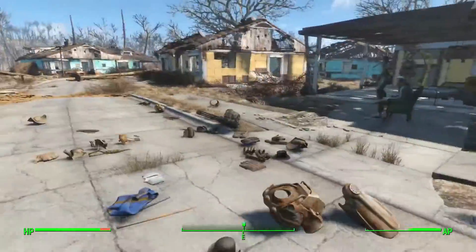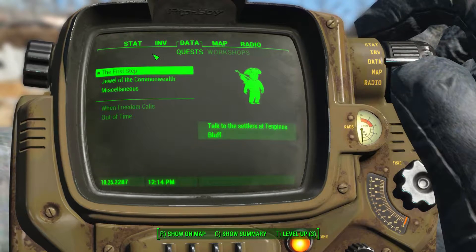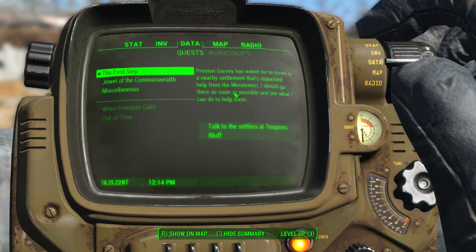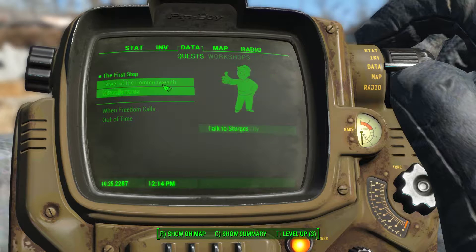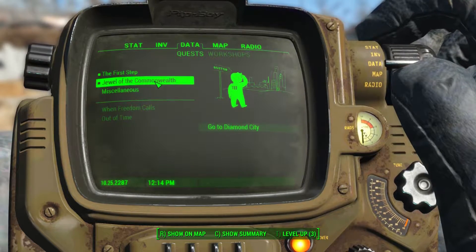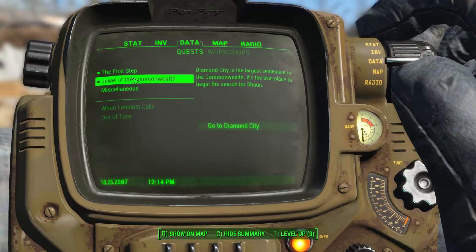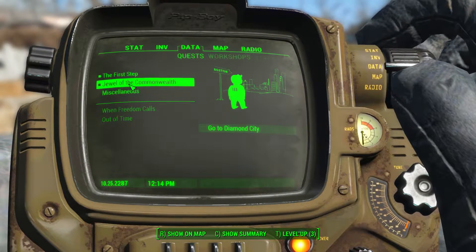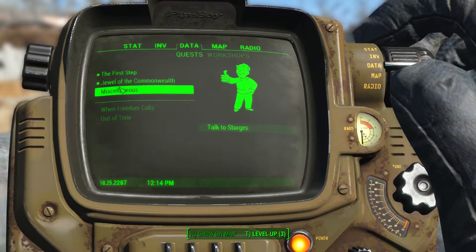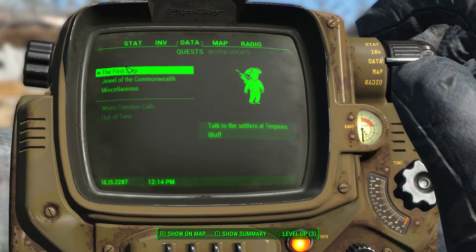This is where I'm going to break this play session. When we come back next time we have a couple of quests: we could talk to the settlers at Ten Pines Bluff — Preston Garvey has asked me to travel to a nearby settlement that's requested help from the Minutemen. We've also got the 'Jewel of the Commonwealth' quest where we're supposed to go to Diamond City — the largest settlement in the Commonwealth and the best place to begin the search for Shaun. And there's a miscellaneous quest to talk to Sturges.